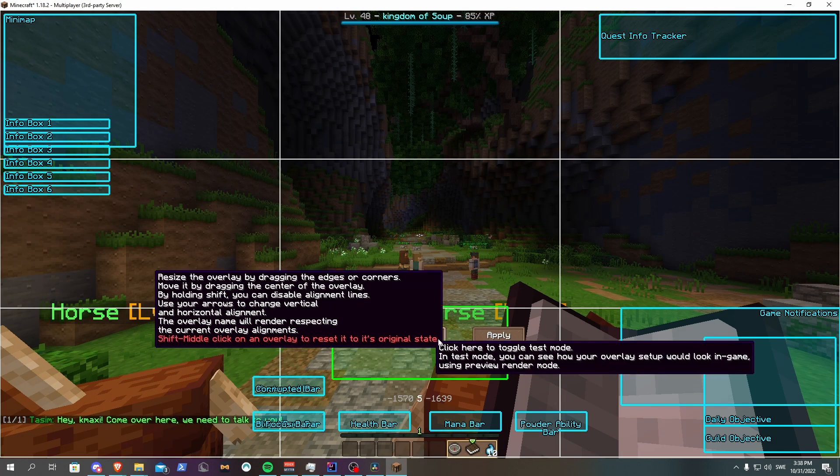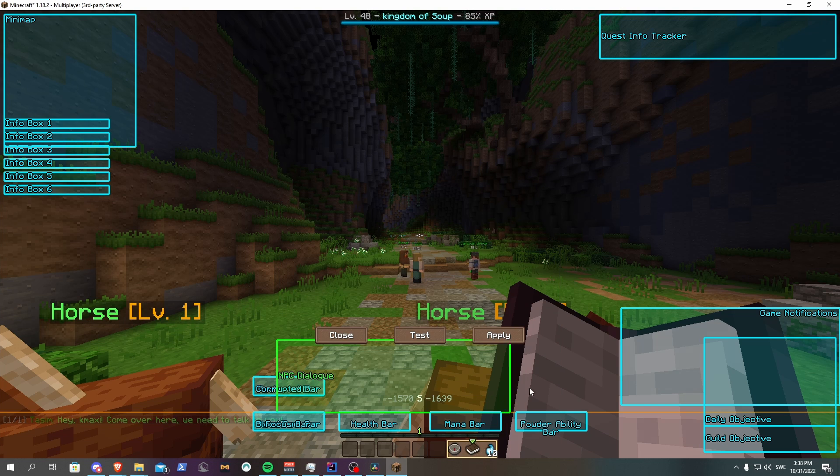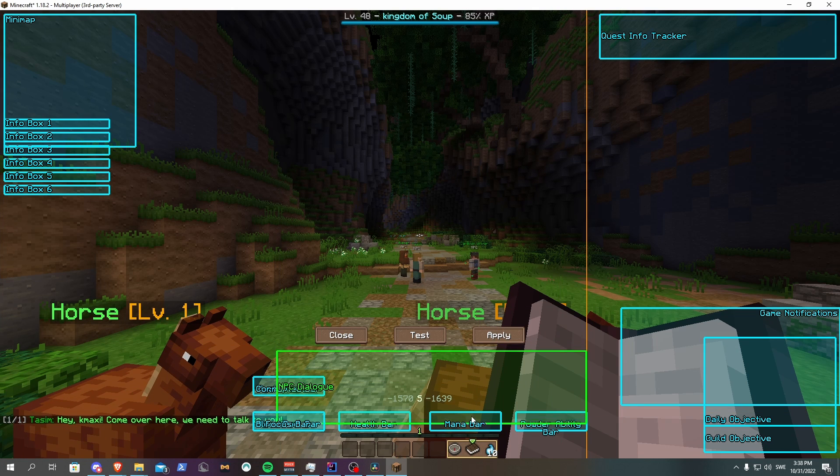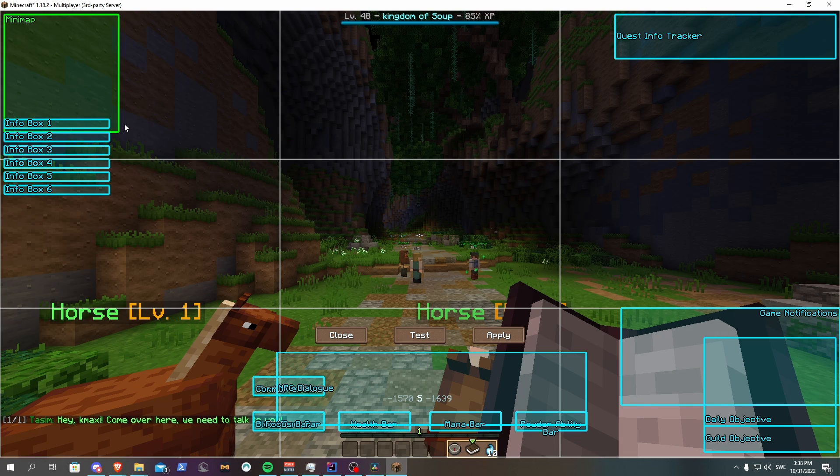I am personally going to make it longer, less thick, and put it above my hotbar. If you want to move anything else around, then feel free to do so here as well. I am just going to make my quest info tracker as well as my map a little bit smaller.